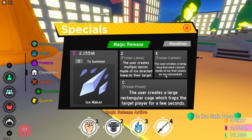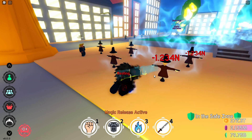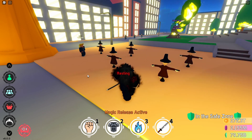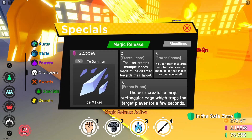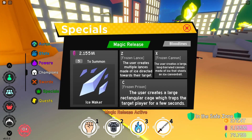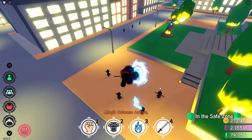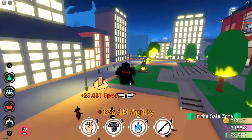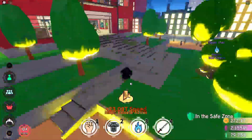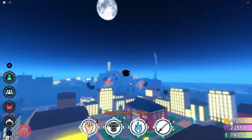Frozen Cannon: the user creates a large long-barreled cannon made of ice that shoots an ice cannonball. It looks pretty cool but I think it takes too much time to cast. And then Frozen Prison: the user creates a large rectangular cage which traps the target player for a few seconds. This could be pretty busted for PVP - you can just spam skills. I don't see how this is that good overall though.